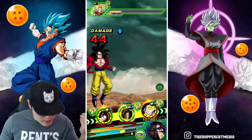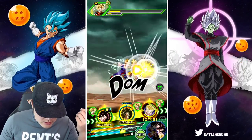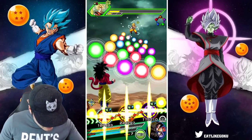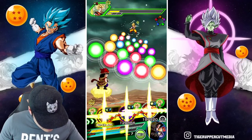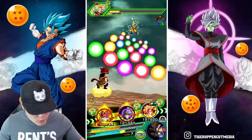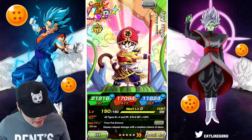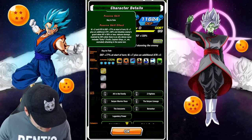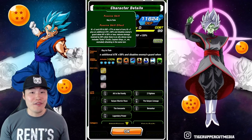Checking if we're below 58% HP — we're at about 60-ish, so not quite. Now we should be below 58%. We got the additional 7 ki, 58% additional attack boost, and we're disabling the enemy's guard. A lot of good stuff happening here.